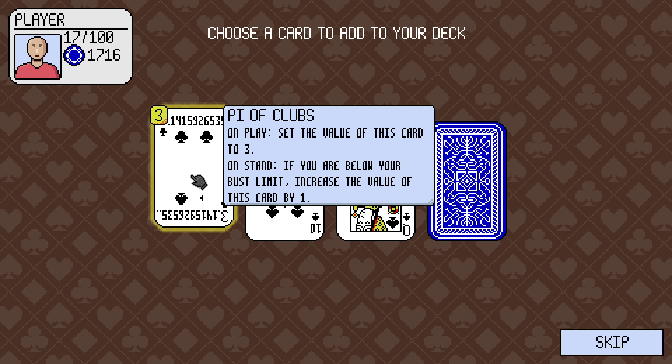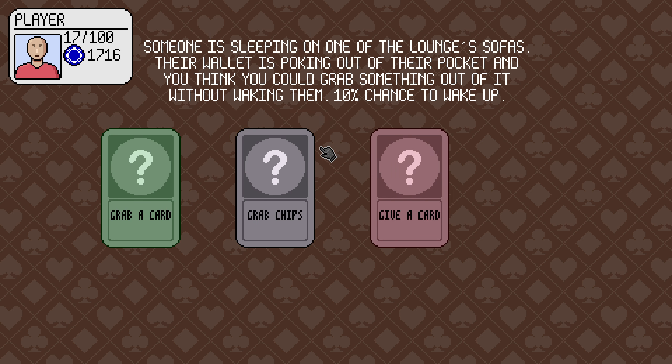Pie of clubs: set the value of this card to 3. On stand, if you are below your bust limit, increase the value of this card by 1. Sure, I'll take more things like that.